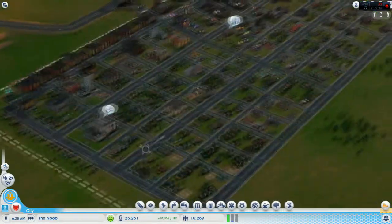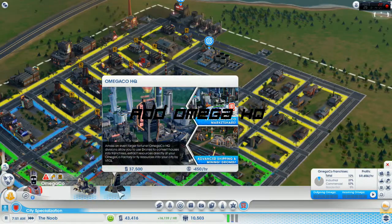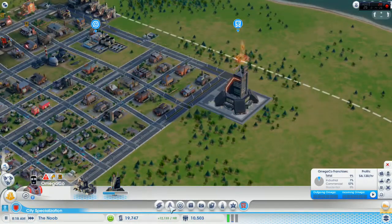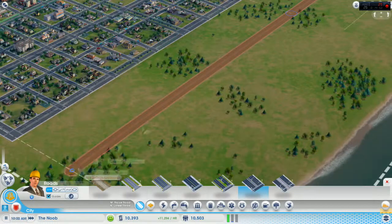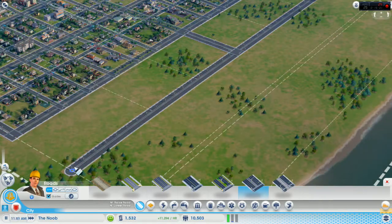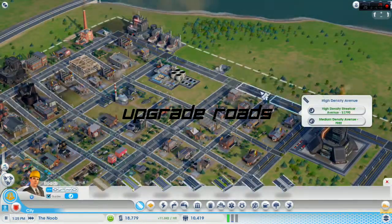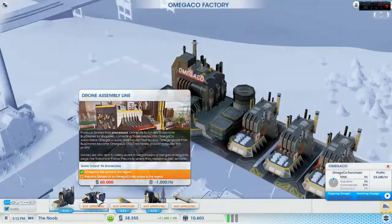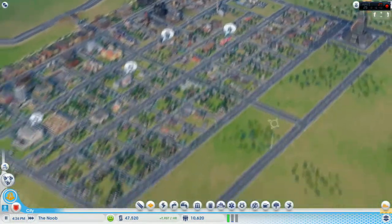We're going to add the mayor's house now because we just hit the over 10,000 population mark. You want to place it near residential areas so that you can have more happy sims which increases land value. Now we're going to add an Omega HQ because my goal for this city is to have drones — drones are awesome for safety response for fire and police, they're cheaper to run, put out fires faster, and police response is faster. We'll wait until Omega Corp makes enough money to upgrade and add a robotics division.